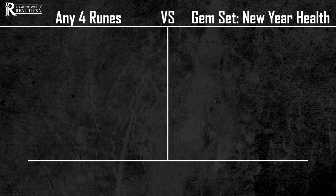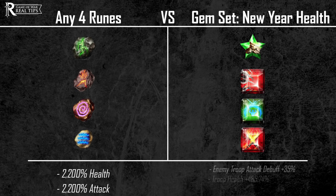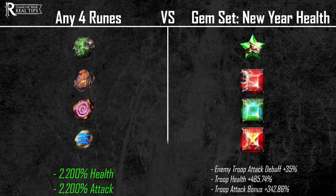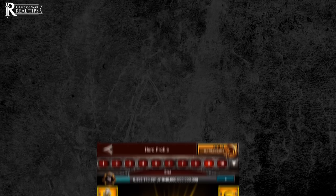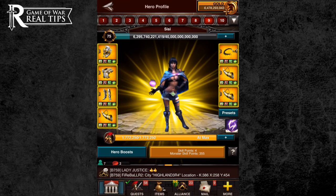Right now, if you compare the bonuses of 4 gems to 4 runes, you'll notice the rune bonuses are much greater. I predict that in no more than a few months, Game of War will release rune sets just like they have gem sets. For those of you who haven't engaged much with runes, let me quickly show you how embedding them works.